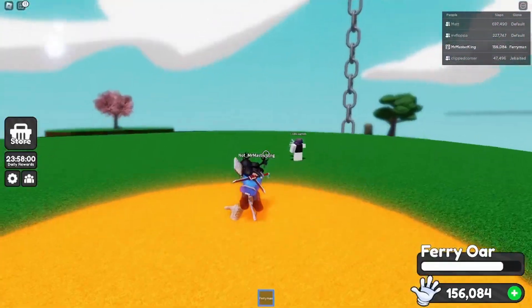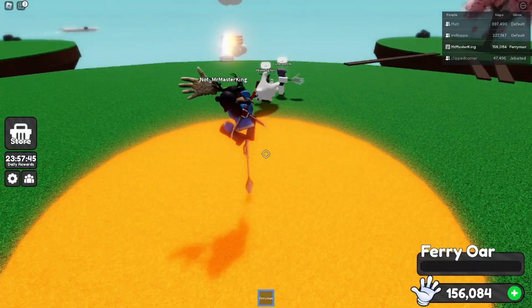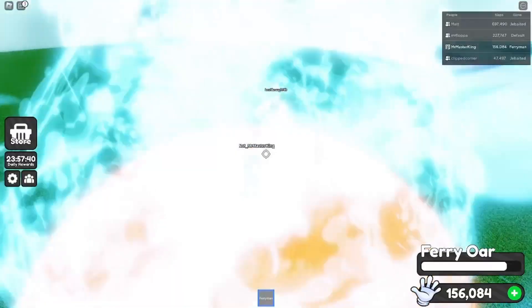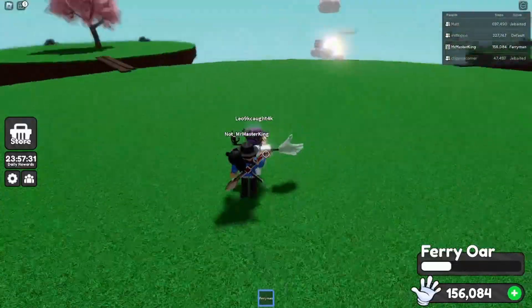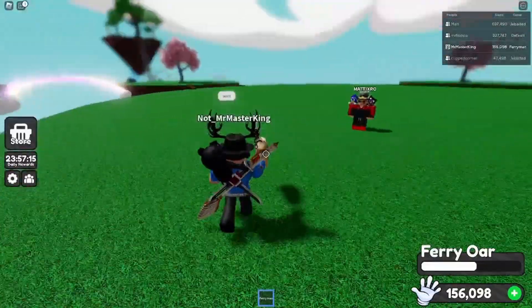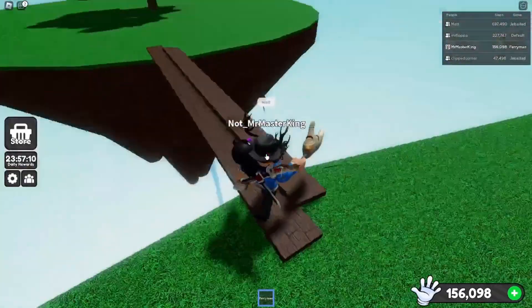Alright, so guys, if you jump using the ability you can drop and ragdoll players or send them away. The regular ability just basically has you dash towards the player, hit them off. And that is basically it for the Ferryman glove.